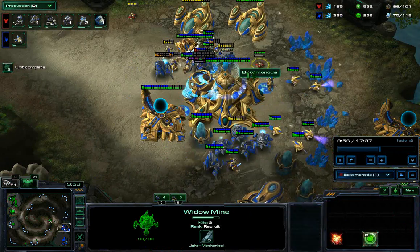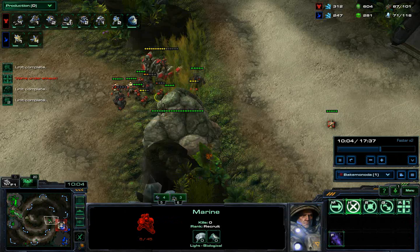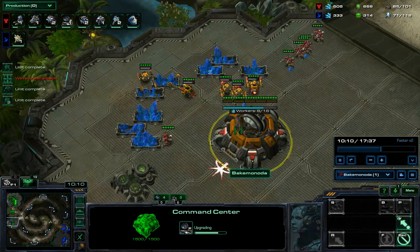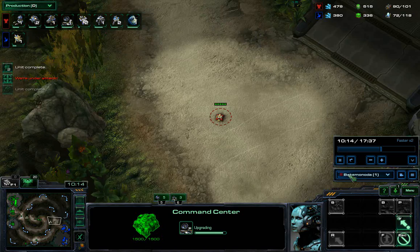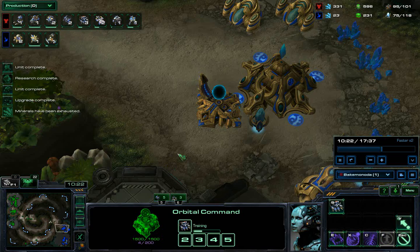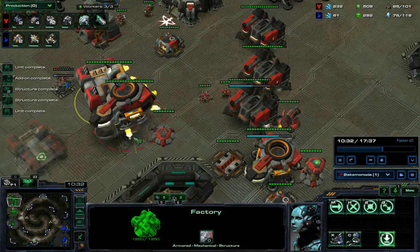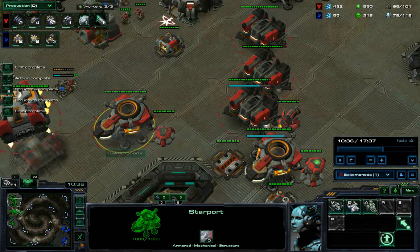The good thing about having a lot of splash is that they can sometimes just kill observers. I'll get my third base as well at some point. Basically once the Protoss has stabilized and you've stabilized, you want to go into double or four liberator production.